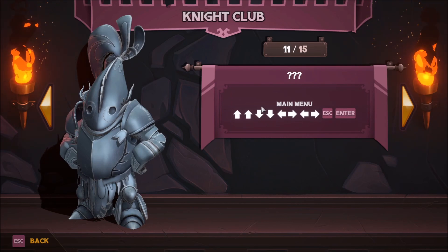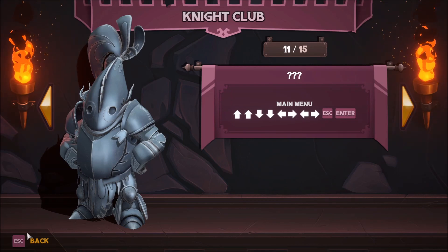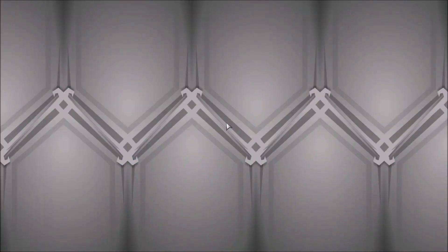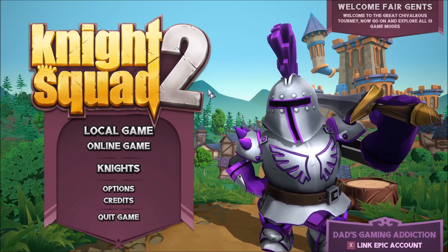Oh look at this — it's the classic Konami code: up, up, down, down, left, right, left, right, escape, enter. You know, Contra, Life Force, NES. You kids have no idea what I'm talking about, huh?